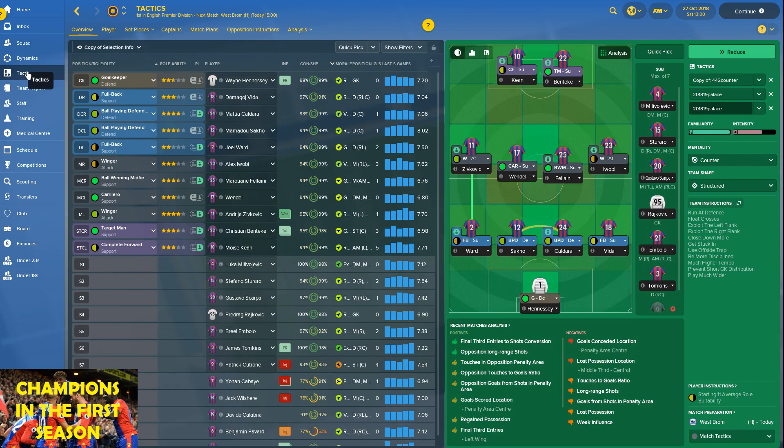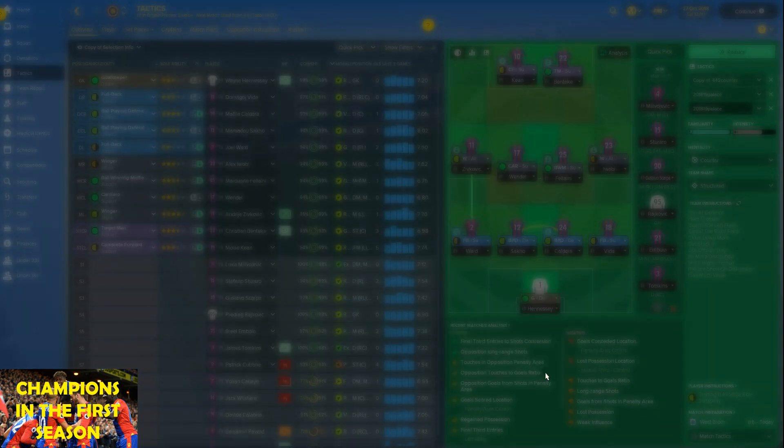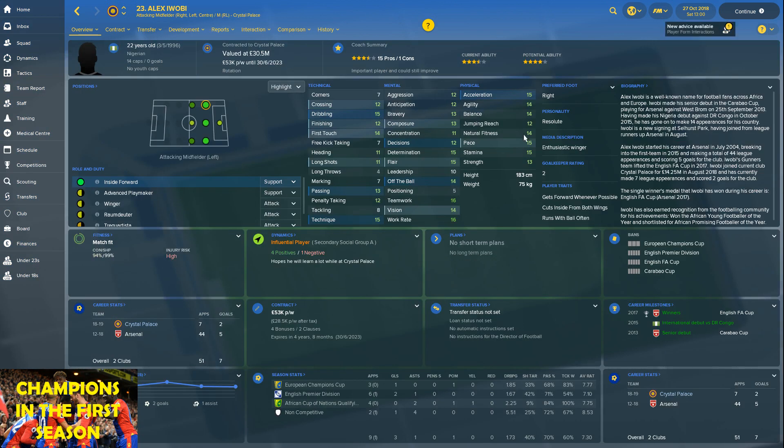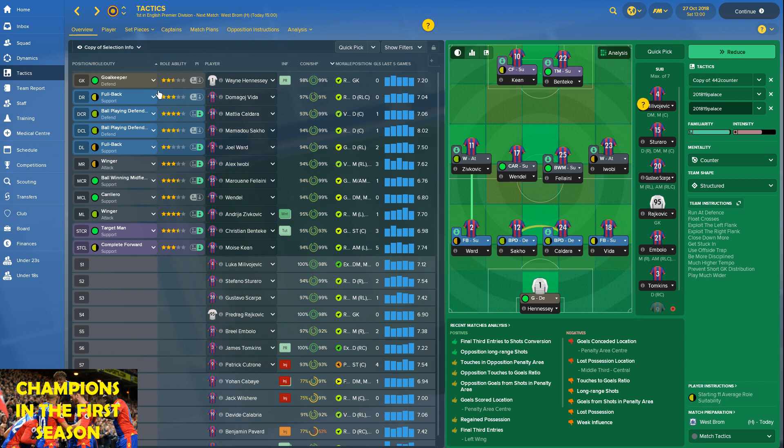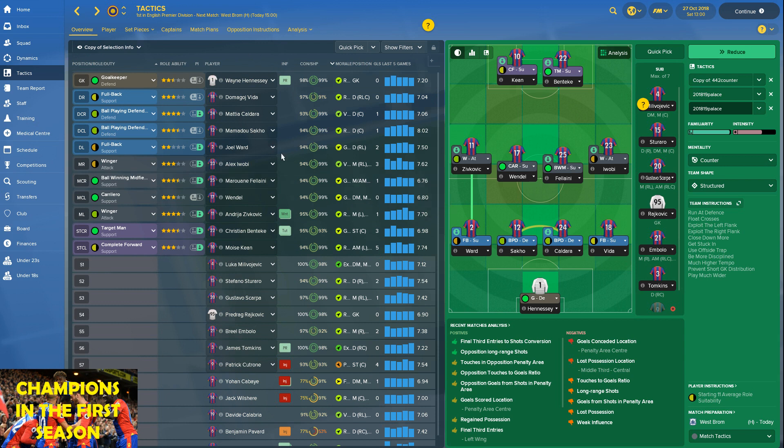We set up aggressively, looking to break with pace — using the counter mentality and getting the ball forward. Sometimes I go to more direct passing, but mostly I use mixed. We run at defence, so we've got wingers with good dribbling abilities. Awobi has really good pace and dribbling and gets forward down that right flank. Same with Sivkovic — really good pace and dribbling. That's the essence of the tactic.